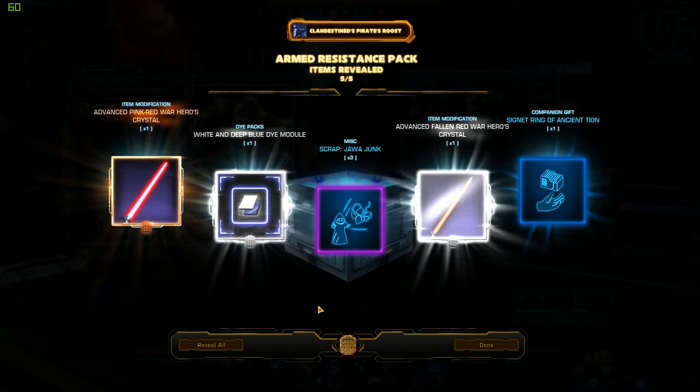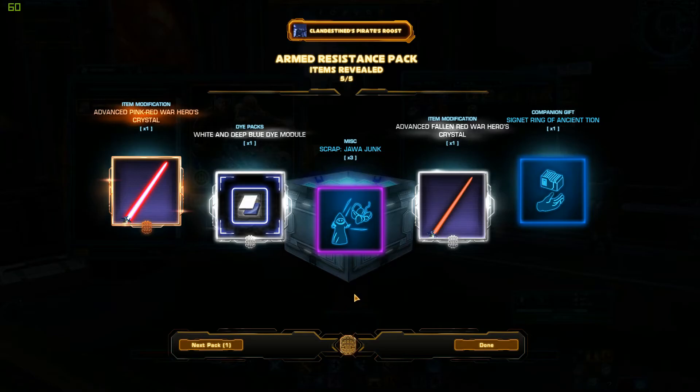I was gonna get that armor set but I don't see it popping up. White and blue dye module — that's pretty cool. Although I did say that dye modules, I'm iffy on those really. But it is what it is — you get what you get. And the last pack — let's see what we get here.